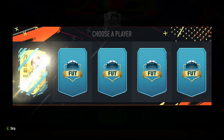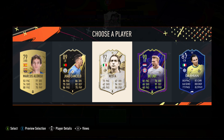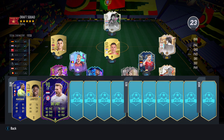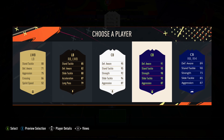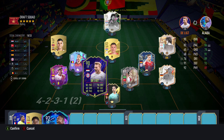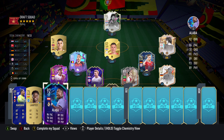Third sub — do we go for Nesta for the guaranteed chem, or De Ligt for the Bayern Munich link with Kimmich? I think we've got to go De Ligt and put him in instead of Alaba. That'll put both of these guys onto full chem. Let's go ahead and put him in at plus one chem. If we get a couple more Bundesliga players, that'll pay dividends.